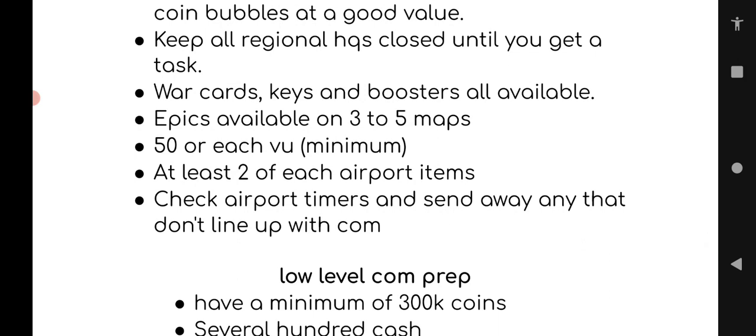Keep all your regional HQs closed until you get the task. The number one thing that happens to high level players is they go to their regional map before or during the contest and accidentally open their regional HQ — that is the worst thing. Your regional HQ timer does not start until you click on it. Once you click on it, that 24-hour timer begins. When you click the piggy bank, it tells you how long that offer is good for.